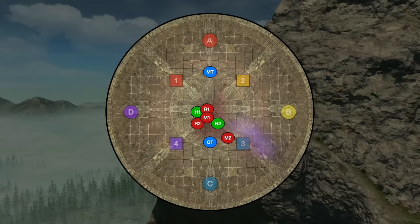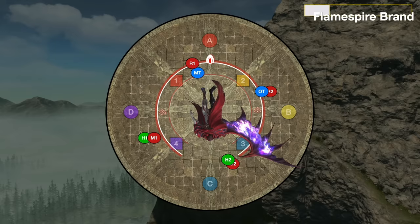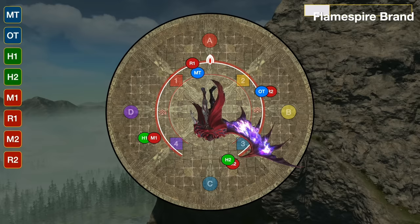The boss will immediately transform into its new form with the wing out. As this phase starts, these are the positions I recommend you get in for the next mechanic, Flame Spire Brand. These positions are just our clock positions, but players have squished between the two waymarks the same color as theirs. So for instance, main tank's supposed to be at A, R1's supposed to be at 1 — they've smooshed between the two red waymarks.